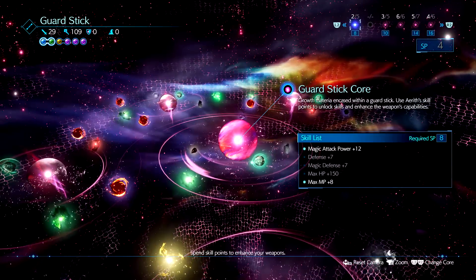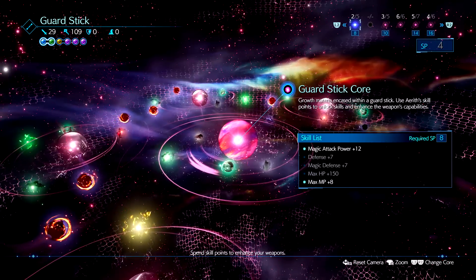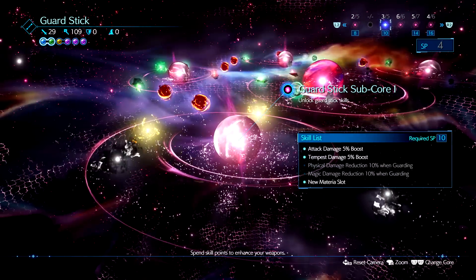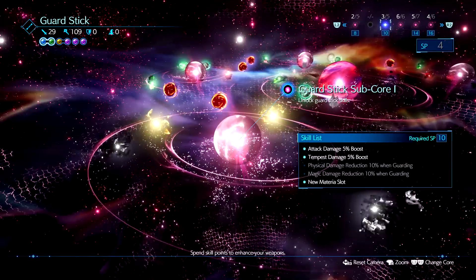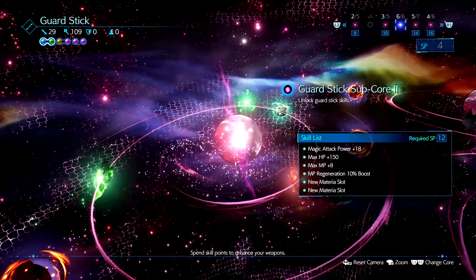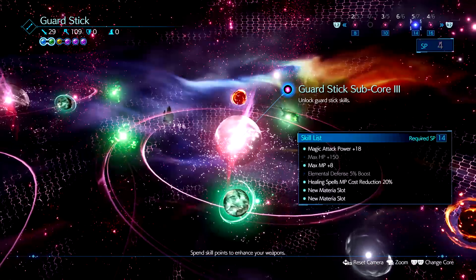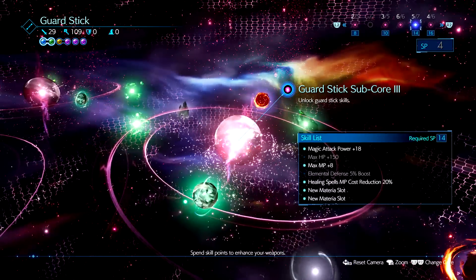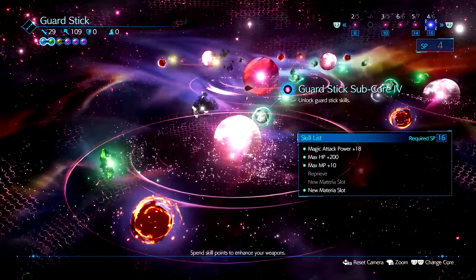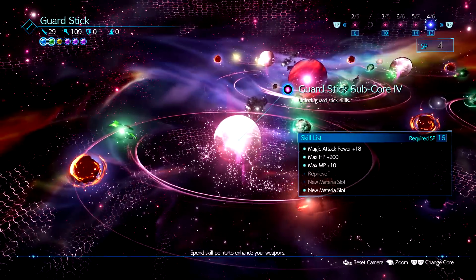Guard Stick's cores for skills are well balanced like everyone else's first weapon. The first core offers everything from magic attack power, defense, HP, and MP. The second core increases Aerith's basic attack damage and Tempest by 5%, and you can also buff your defense by 10% when blocking physical or magical attacks. Core 3 gives MP regeneration of 10%. Core 4 allows us to save 20% MP when using healing spells, which is super valuable in a support build and hard mode. The final core gives us Reprieve where we can survive a killing blow one time per encounter.